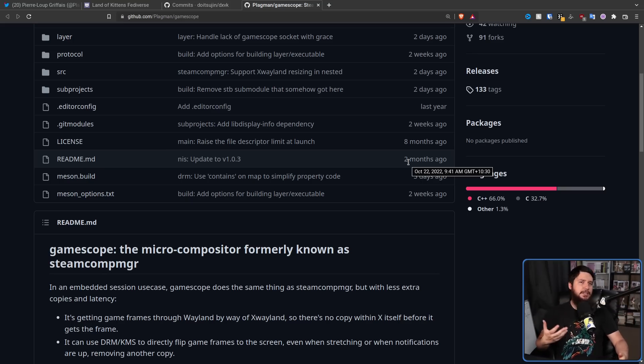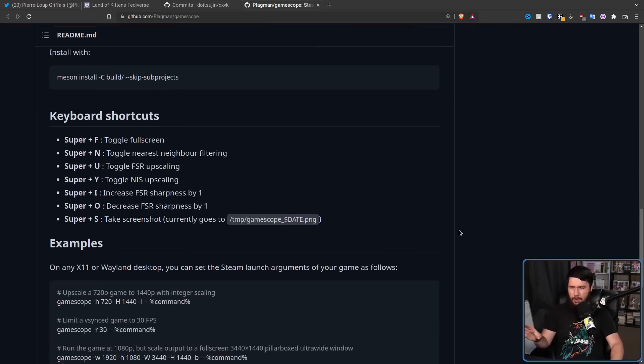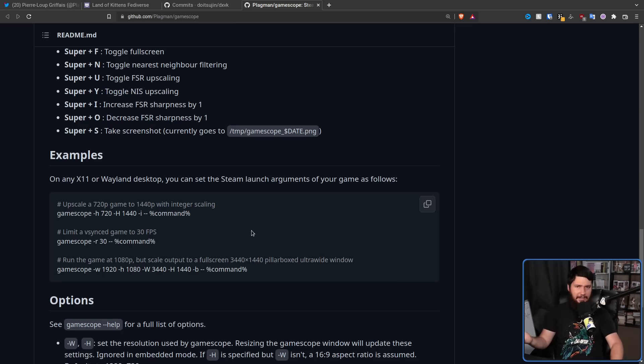For example, if you have a 720p game and you want to upscale it to 1440p, 4K, or force ultra-wide, Gamescope can do that. Maybe you want VSync that's not available in the game, or set it to something like 47 fps. Maybe you want to force FidelityFX Super Resolution — that's another option. There's a bunch of other tweaking you can do for things like sharpness, to make things work the way you want.